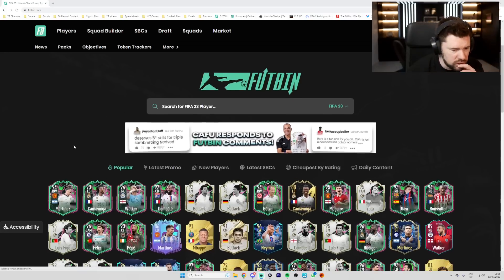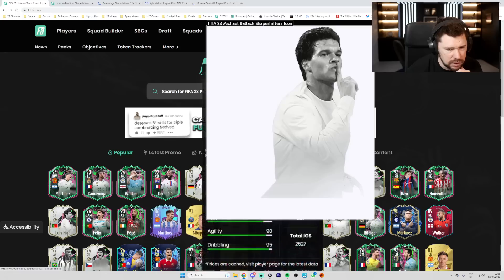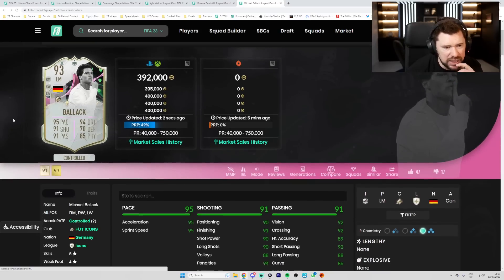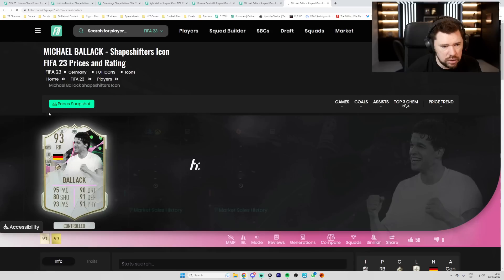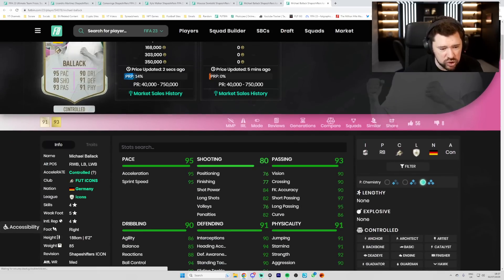At least it was just for a bronze card. Martinez, Kamavinga, Walker, Dembele and Balak. We'll start with Balak. He's got a left mid that can play right mid, right wing and left wing. Five star, four star. They've actually done the good stuff with him — he can play right back, left back, right wing-back, left wing-back. Four star, five star.